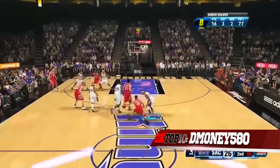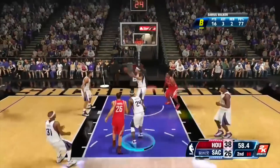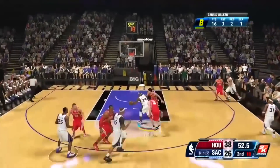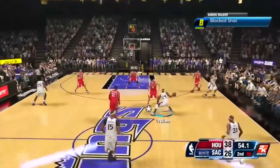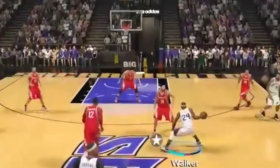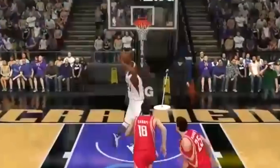Coming in at number 10, from D Money. Take a look at these crossovers — he gets good defense, does a double crossover, then splits the defense. Chandler Parsons tries to hold on. He blows by the defender, goes behind the back — look at him trying to hold on. Who you holding on for?